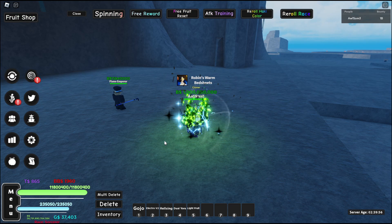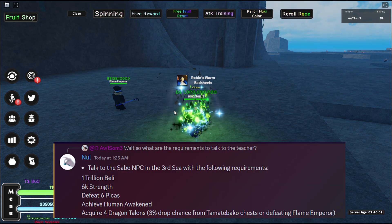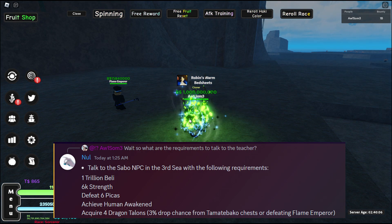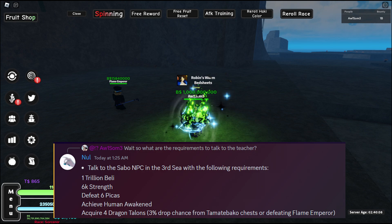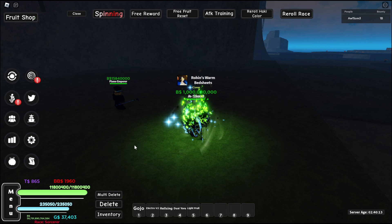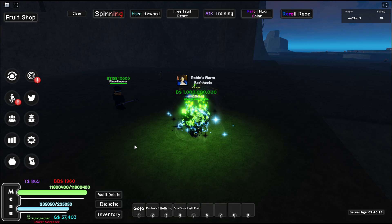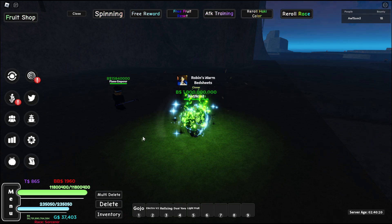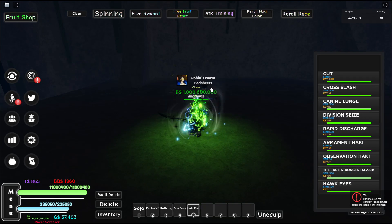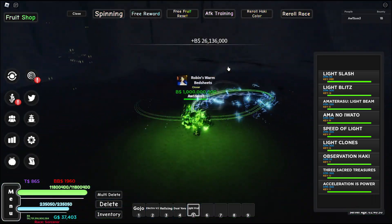As it turns out, what you need to get the Dragon Claw fighting style is: one trillion belly, 6,000 strength, six Pika defeated, Human V2 or Human Awakened, and four Dragon Talents which drop from this guy at a 3% drop rate. So I'm going to go farm him and I'll see you in a little bit.